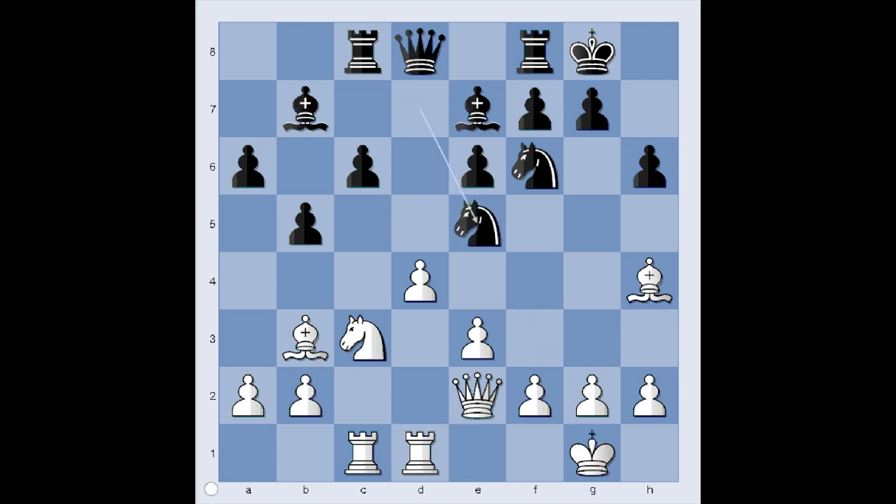Black captured the knight. Black was actually planning to play c5, but after pawn takes pawn, Black didn't like the idea that the White rook is lined up with the Black queen. So we have knight takes knight on e5. Pawn takes knight. The rook is attacking the queen. It is Black to move. Black has a choice: Knight to d7 or Knight to d5. Knight to d5 is the move played in the game.